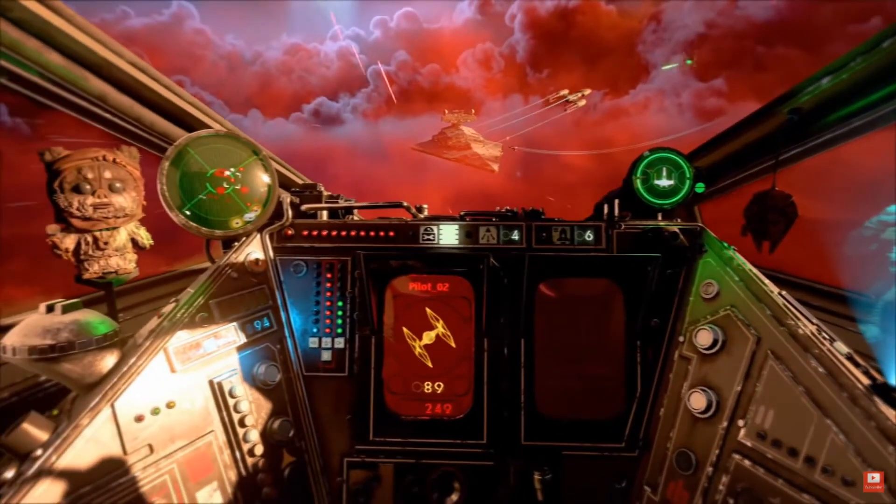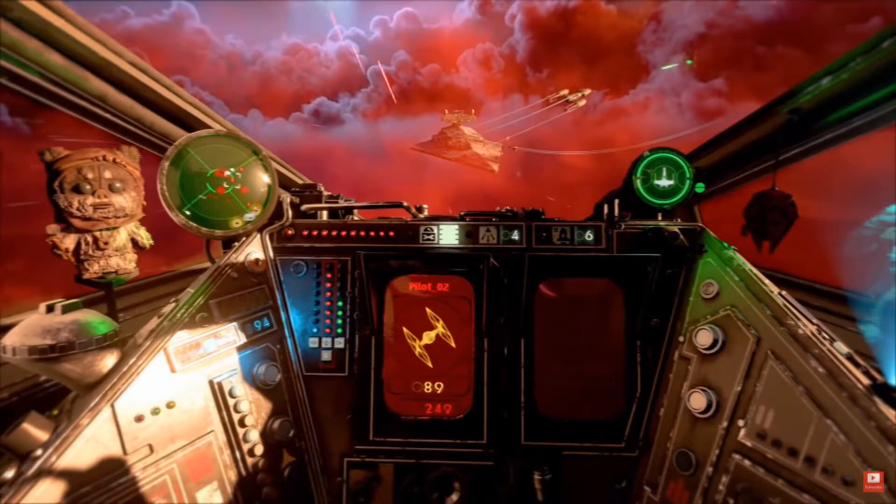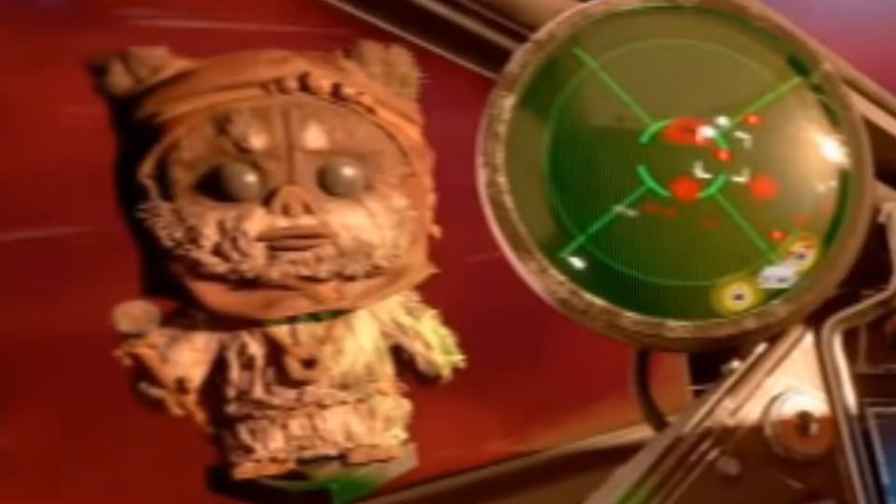They've brought in cockpit customizations too. Right here you can see in the top right there's a dangly Millennium Falcon, and there's a super adorable Ewok bobblehead on your left. Who knows how many customizations there will be, but it would really suck if that bobblehead was blocking some of your field of view — like, I don't care if I can't see that TIE fighter coming at me, I like my little bobblehead Wicket.